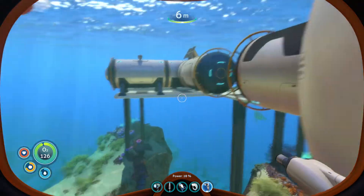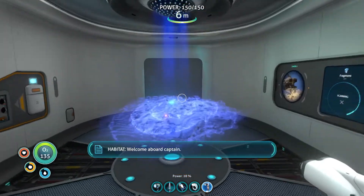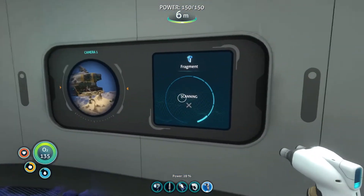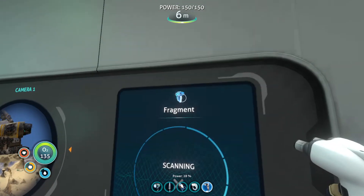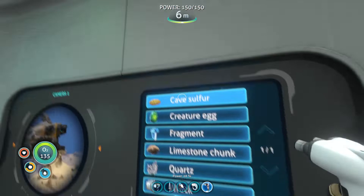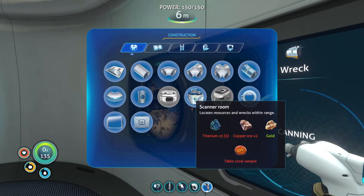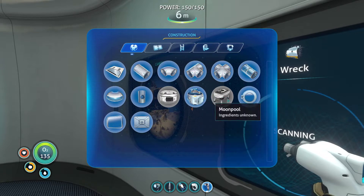Basically I can come in here — welcome aboard, Captain — and I can research for items. So okay, sulfur, quartz, rex. I also got a resource over the scanner room.